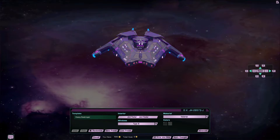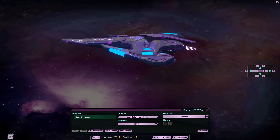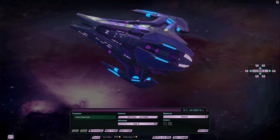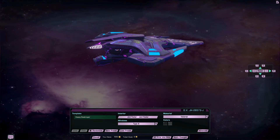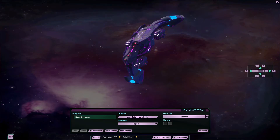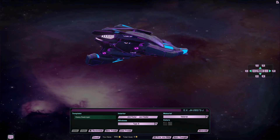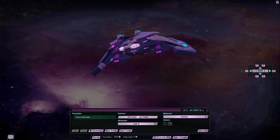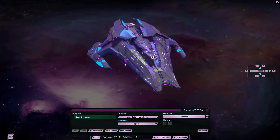I completely forget the Romulan one. Anyway, this is the lifetime ship, and it completely skipped my mind because I've been focused on ships that you can actually obtain for less cost. This vessel is a lifetime destroyer, or a 1,000-day vessel.